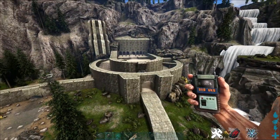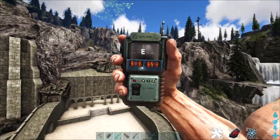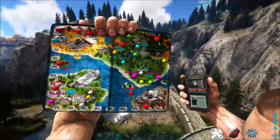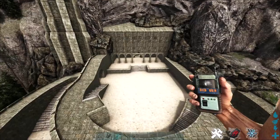Another good location is this castle over here at these coordinates. I actually love to get chitin as well as Silica Pearls here. There's also crystal in this cave. This is located at the top right of the map, also near that little river where we were previously.